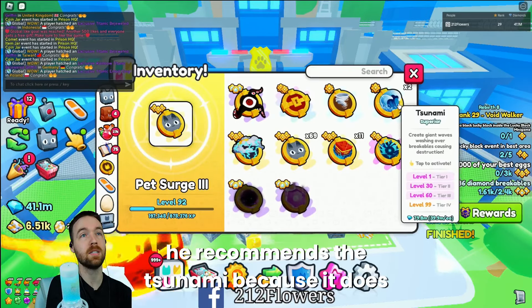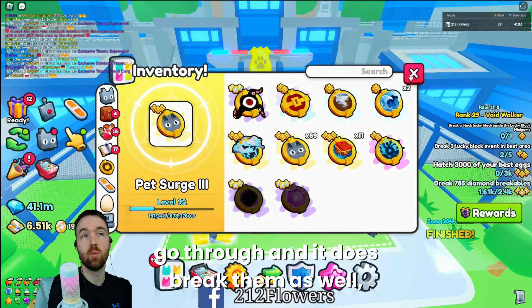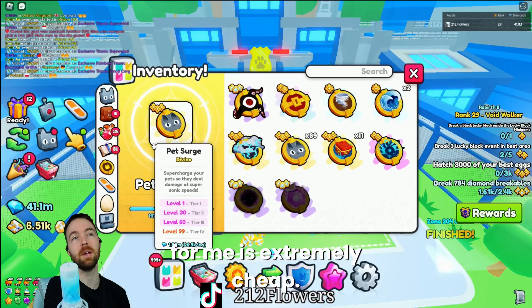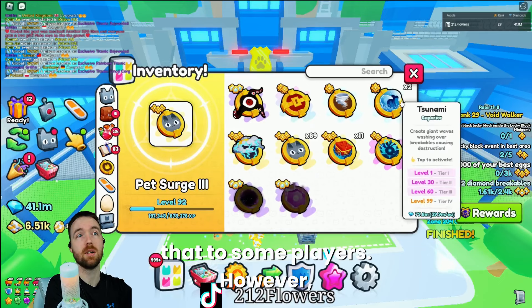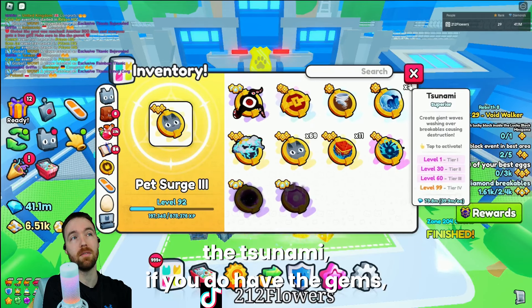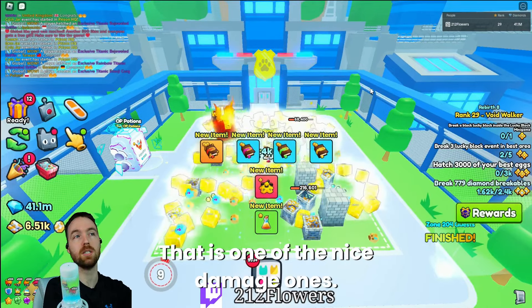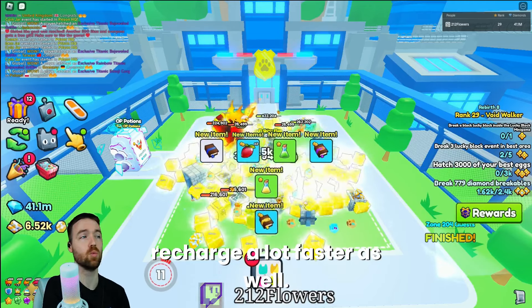One of my other friends recommends the tsunami because it goes through and breaks them extremely fast as well. If you have a high-level tsunami, it could be worth it to run it — that is one of the nice damage options. But I like pet surge because it's extremely cheap and recharges a lot faster.